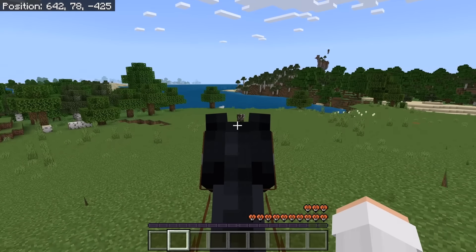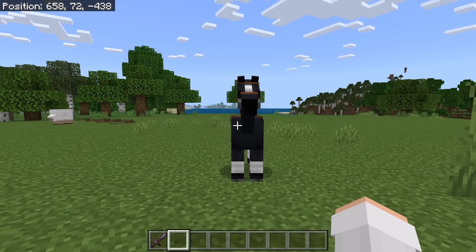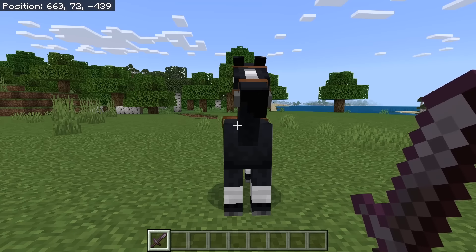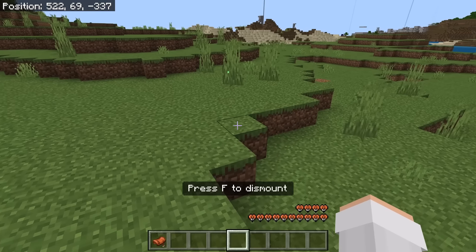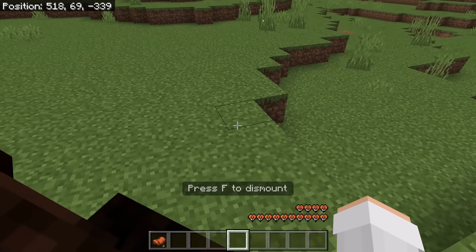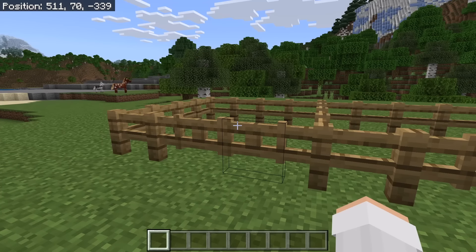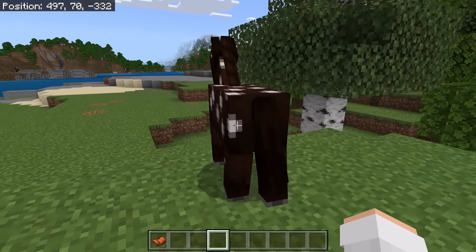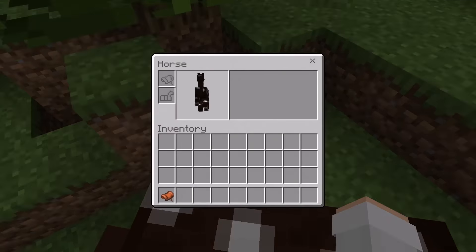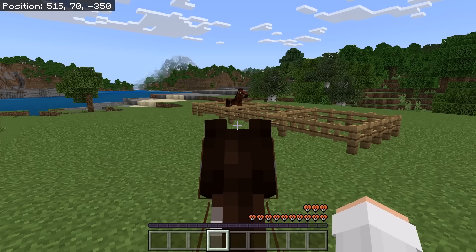You can now see how fast it goes. By the way, I recommend you breed horses that are pretty fast when trying to get a fast horse. You can breed slow horses if you want, however that will make it take longer to get a fast horse. I am not going to use this horse because it seems pretty slow. After you have chosen your horse, bring it to the enclosure. Then choose another horse and bring it to the other enclosure.